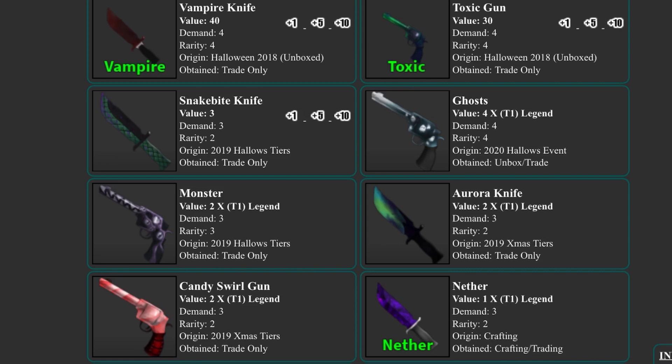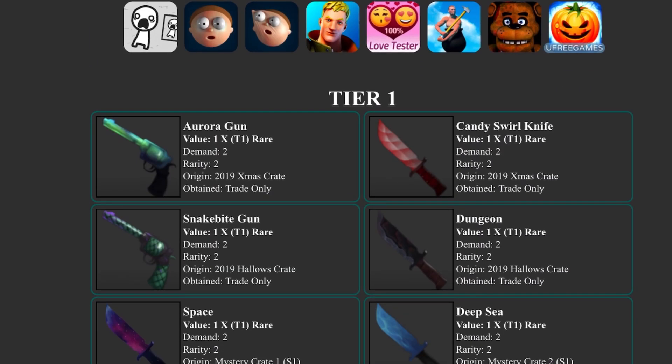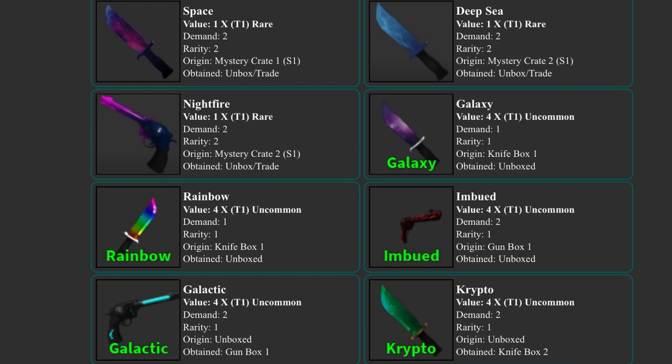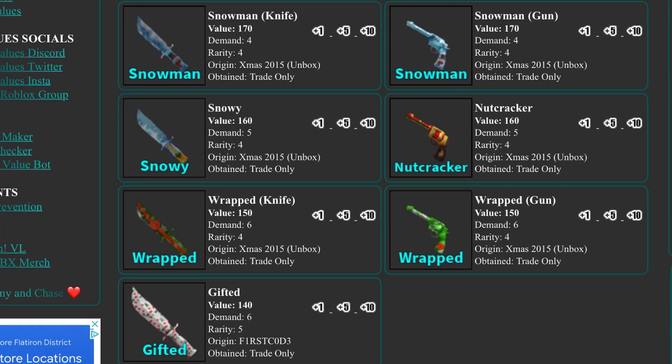The monster gun from 2019, the aurora knife from 2019, and the candy will probably rise next — the 2018 items already rose and the 2019 items are probably going to follow. Try to trade for these cheaply since they're pretty rare. Green marble and magma are also probably going to rise soon — green marble is already around 3 on supreme, so definitely try to trade for 2017 and 2019 items.